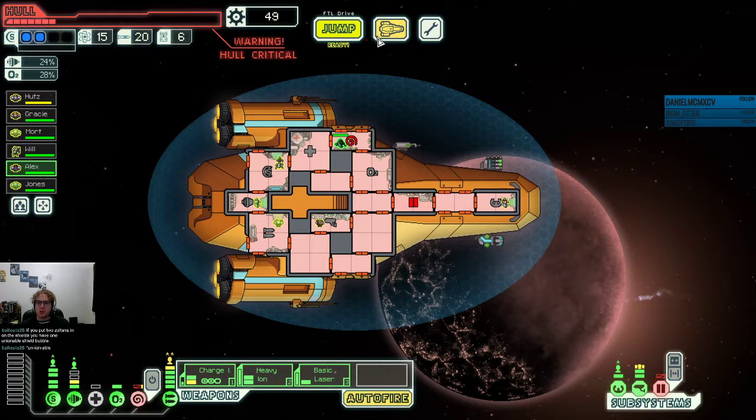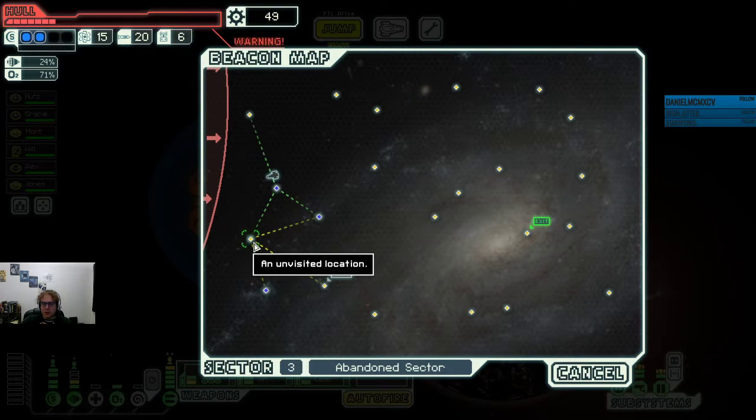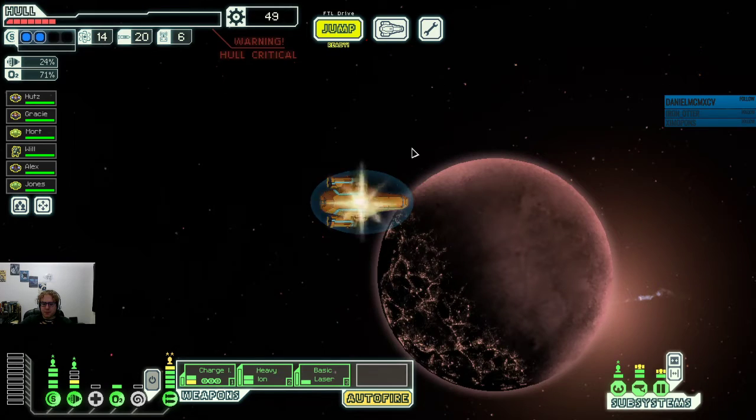Everybody's good. We need to do some repairs but we have enough scrap to fuel the ship. Our main risk here is if we get into a bad fight on the way to the store, we could lose the ship, which we'd really like not to happen. Hutz did get hit by some scrap. We need some power bars here.